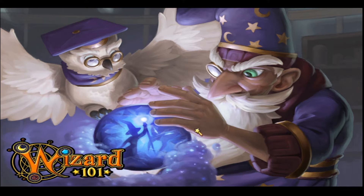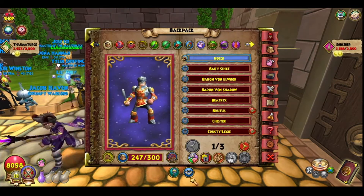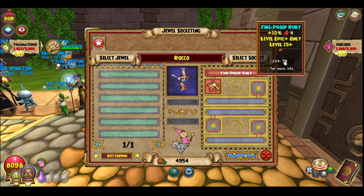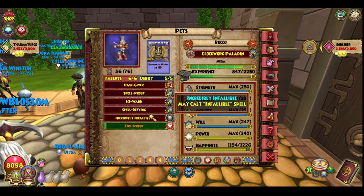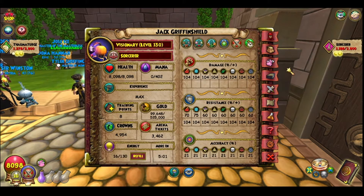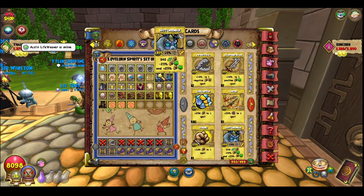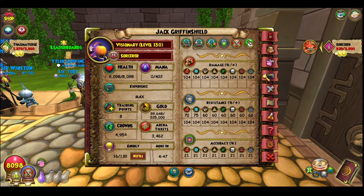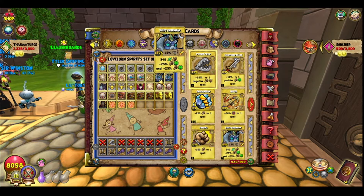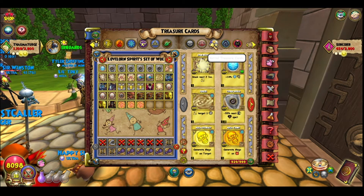I want to get the Armor Breaker socketed — that gives me 3 extra percent Pierce. The pet has Maycast Infallible giving 15 Pierce. So if I have 36 accuracy and they do a minus 55 Mantle, all I have to do is Pierce and use a Green Oak — that's 130 plus 36 accuracy. I can't fizzle a Green Oak even if they use the Super Rare minus 60 TC Mantle. I have 161% accuracy going in — there's a 0% chance I fizzle.